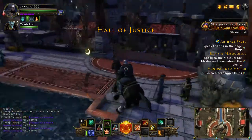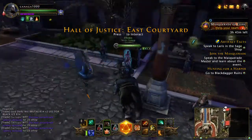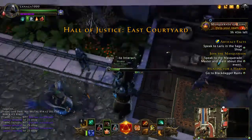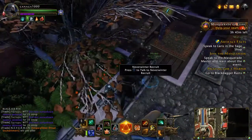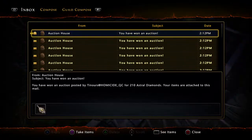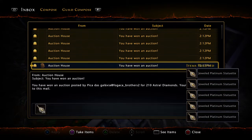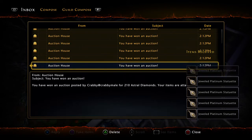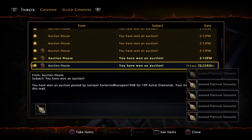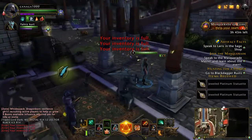I'm going to go to the mailbox. These items are really good for gold — I bought a bunch of them.